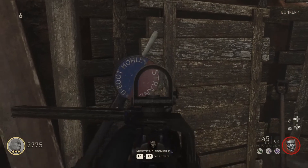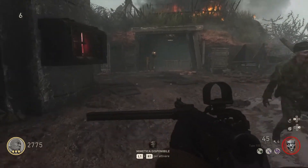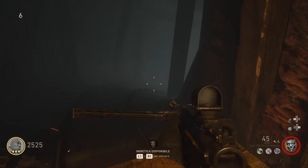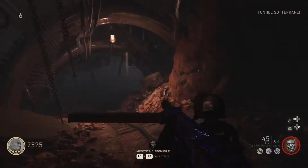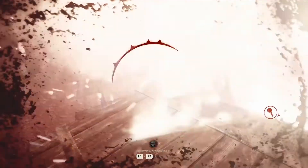Impostiamo la strand che indica la spiaggia. (We set the strand that indicates the beach.) Dovete stare attenti perché non ho capito bene se serve un bombarolo o soltanto una granata. Comunque sia, dovete avere le granate, possibilmente le Semtex. E partiamo col trenino. Dovremo lanciare la granata su un muro di destra. La dobbiamo lanciare qua — lanciatene due, si sa mai. (You need to have grenades, preferably Semtex. We throw the grenade at the wall on the right — throw two, just in case.)